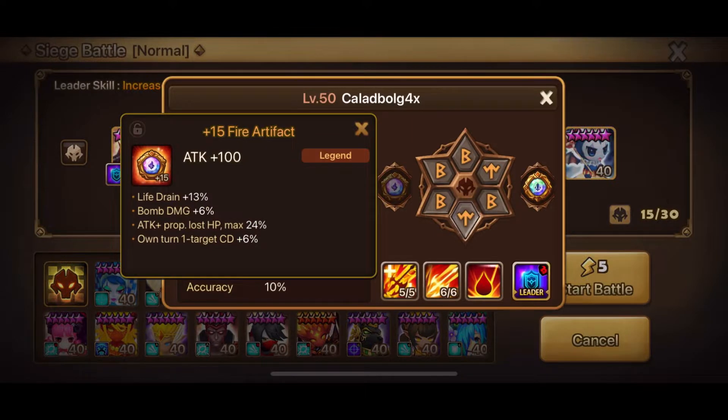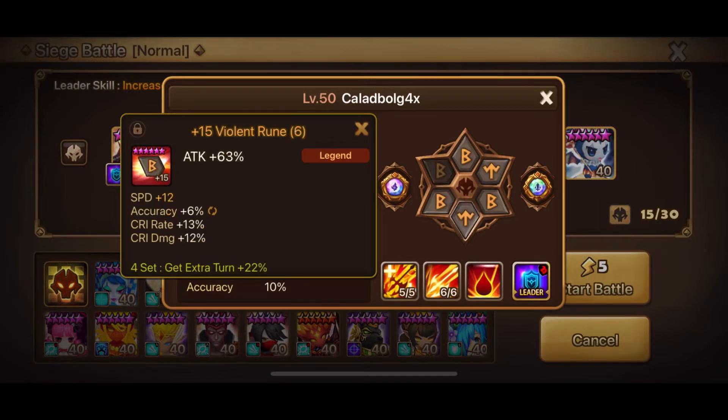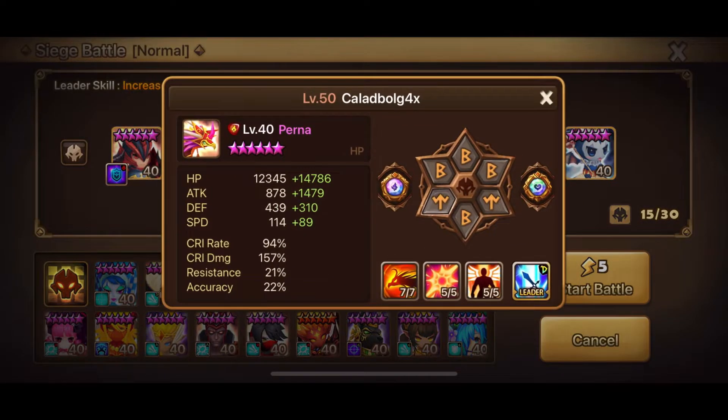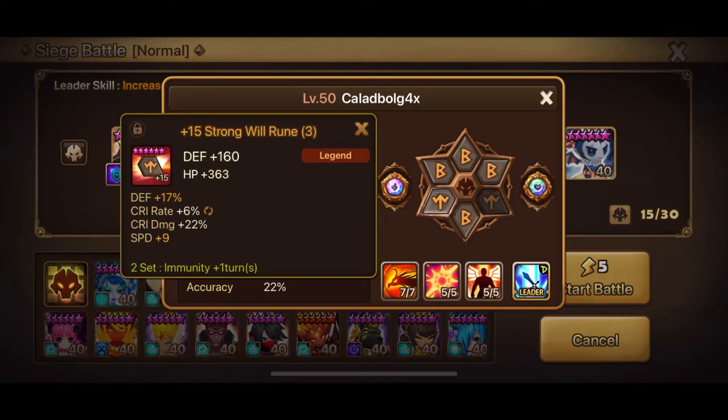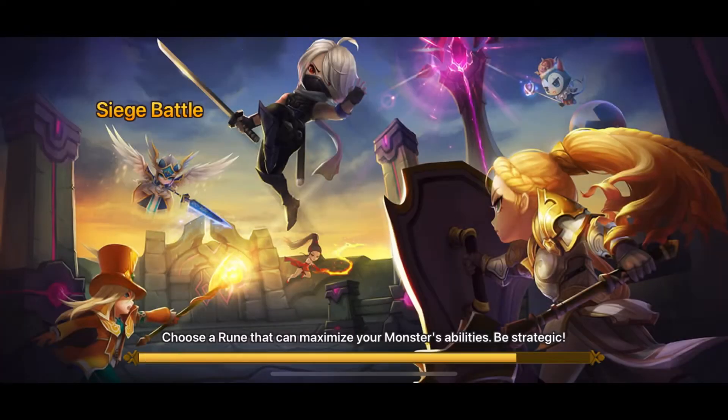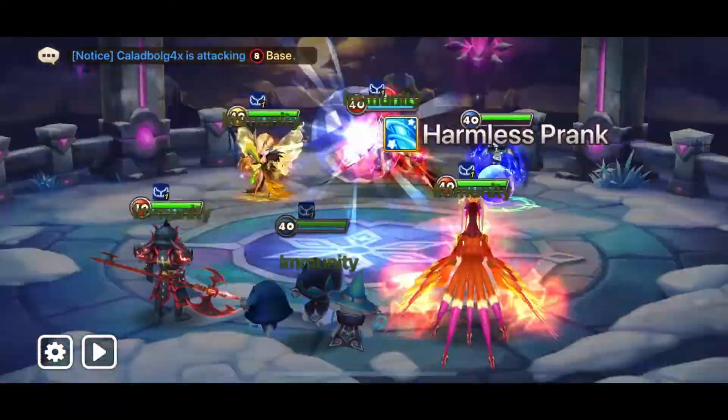For this one we are going with our usual counter: Laika, Lulu, and our own Perna. We are going to take out the Zera first, then we will decide whether we take out the Orion or the Perna depending on the revenges from Laika. All in all, another easy one.